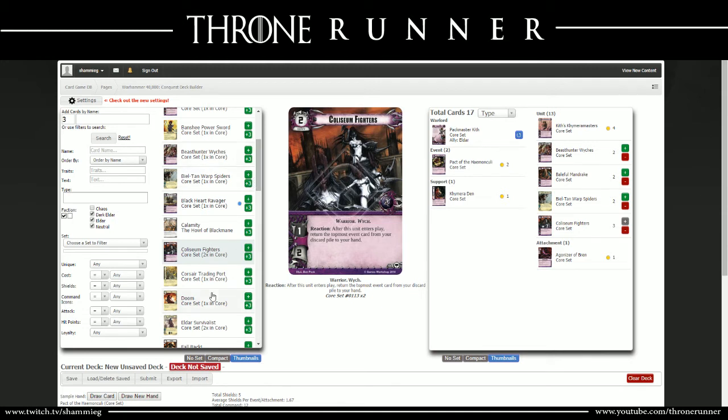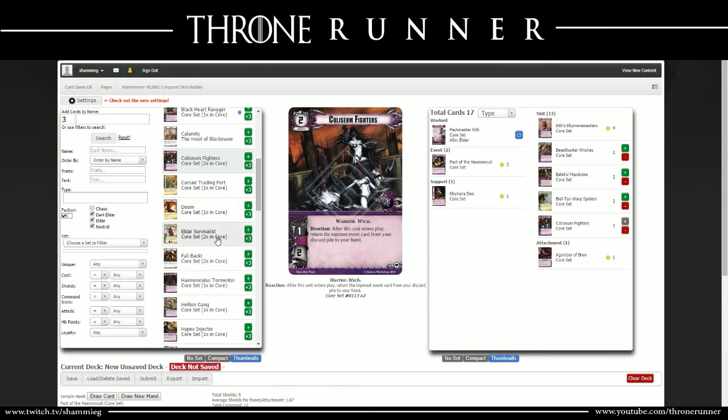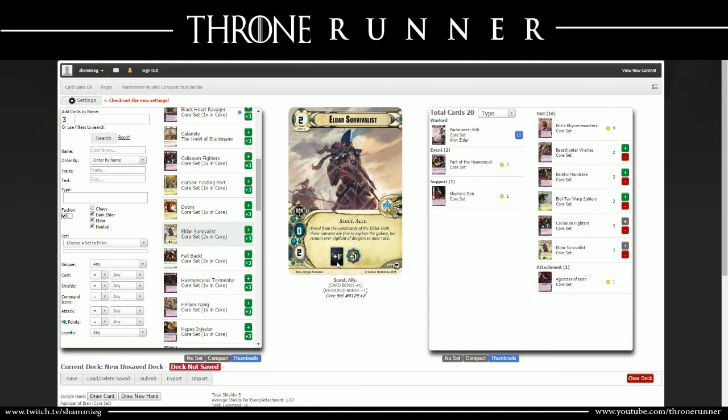The next card is the Eldar Survivalist, and there are three of those. The reason is that plus-1 draw and plus-1 resource if you win the command struggle at a planet. It's very cheap to get on the board for that 1 command icon, and if you're able to win command, that card bonus and resource bonus are very important. Because you're trying to play so many events out of Dark Eldar, you do want both the money to do it and the ability to see as many cards as you can in a game.